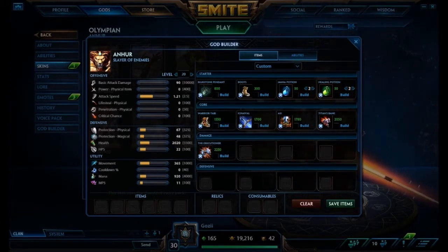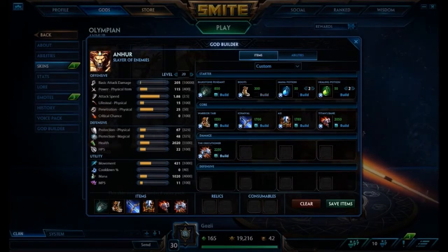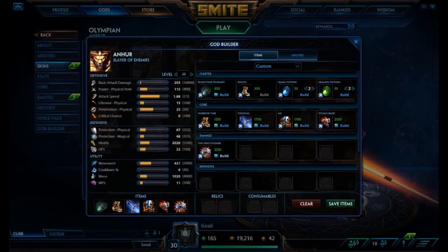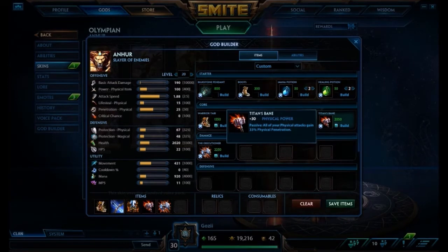So with that, we're going to have pretty much a full build if you still have Bluestone. If you look at the stats on the left, we're going to have 25% penetration, our basic attacks are going to be hitting for around 205, which is very good, and our physical power is going to be 115. Of course, we're going to be selling the Bluestone right around when you buy Titan's Bane — that's usually like the 4th or 5th item. That's when you want to sell your starter.